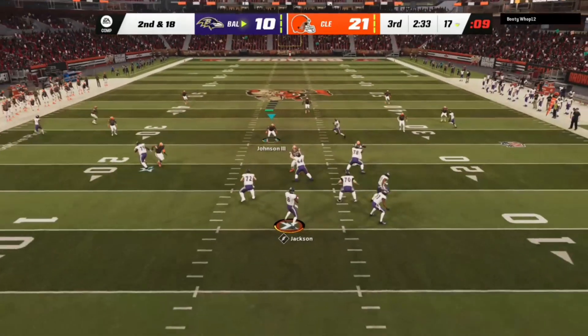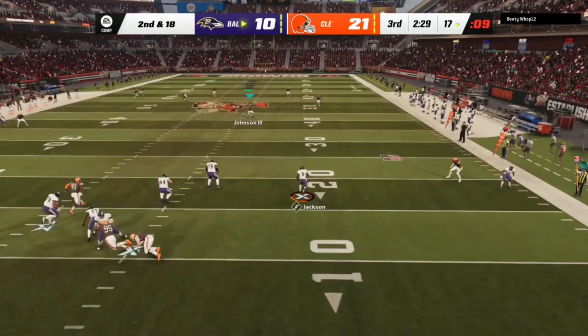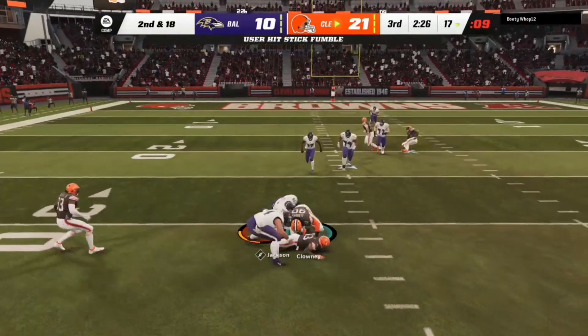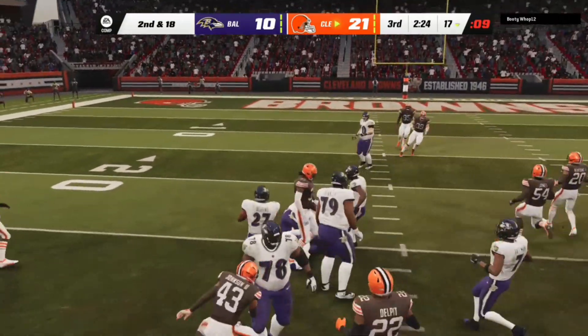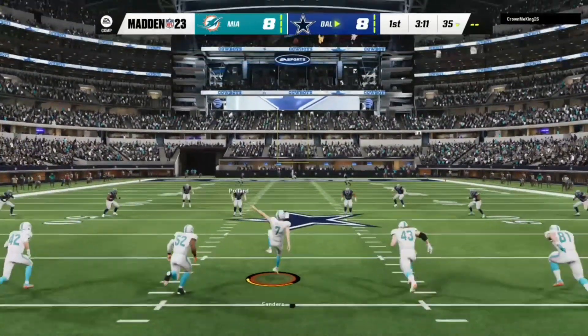Throwing on second and long. Jackson. And he lost the football. And this is picked up by the Browns. And the return — that allowed the runner to make the big move towards the end zone.